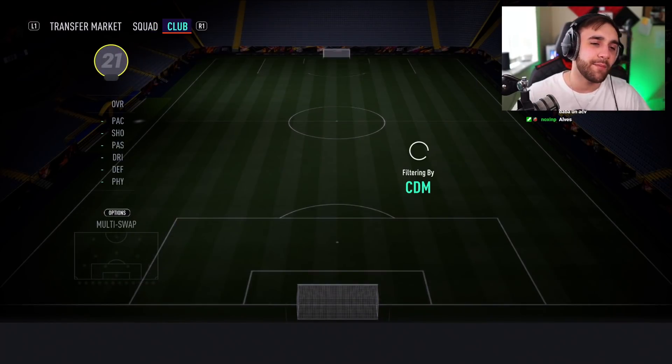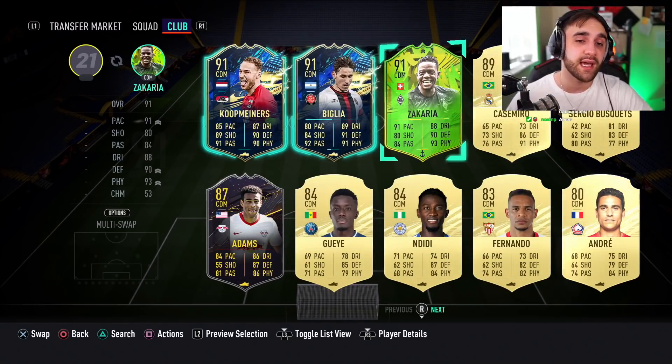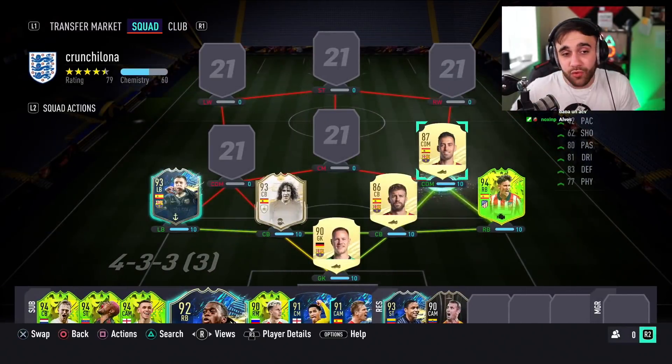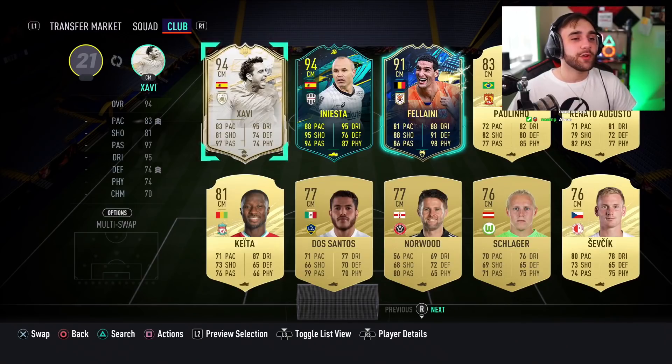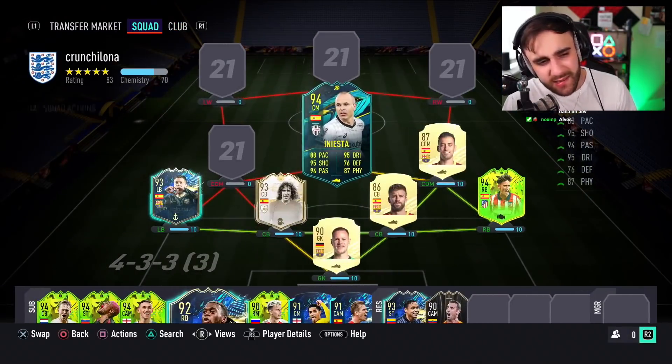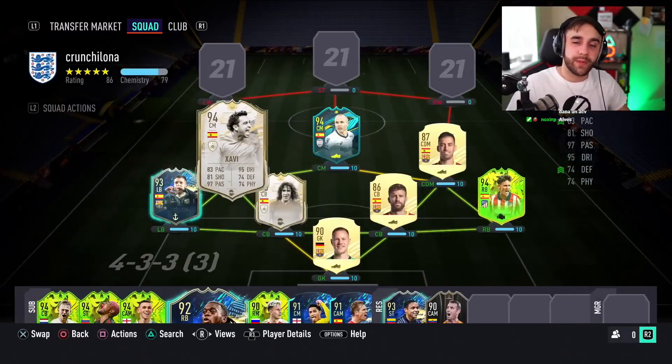A lot of you will disagree with me, but if I have Iniesta and Xavi, I have to have Busquets as CDM. You guys call him 'biscuits' — it's Busquets! Look at my mouth: Bus-quets, not biscuits. And we have Iniesta — I want to spend a second to appreciate him. He has everything you need on a midfielder and an attacker, plus five-star skills.